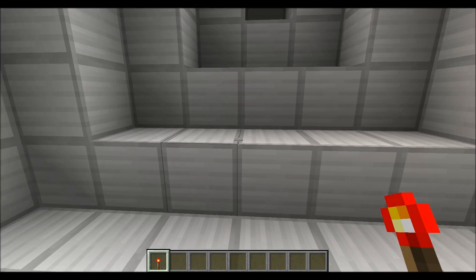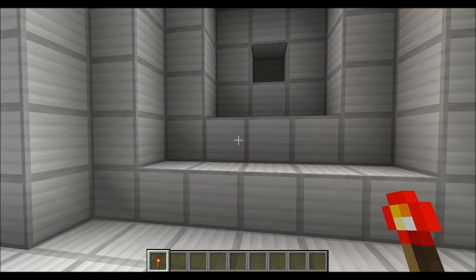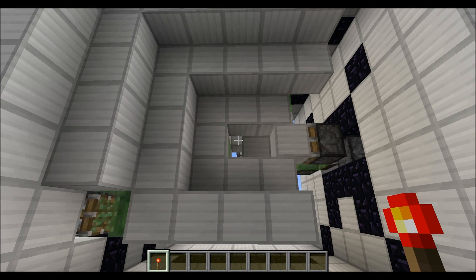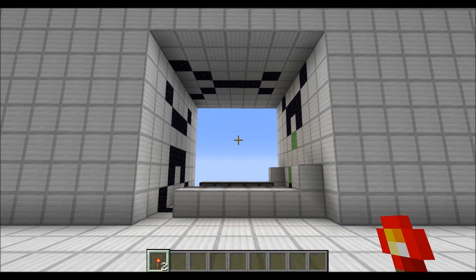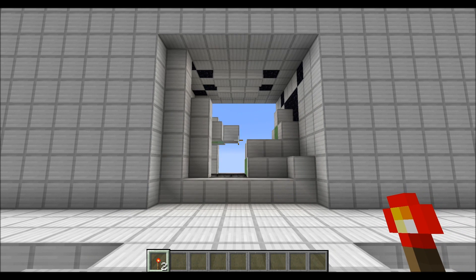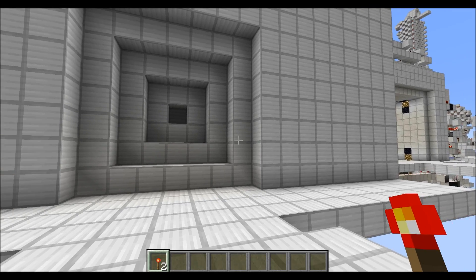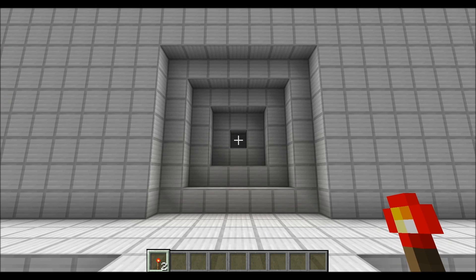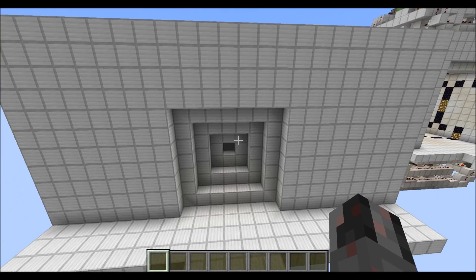You can place a torch on either of those five blocks on this side or the corresponding blocks on the opposite side and the whole door will start opening. Then you can just walk through and after it has opened it starts closing once more. That's essentially how this thing works.